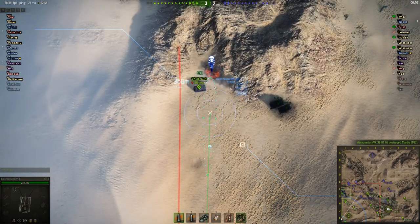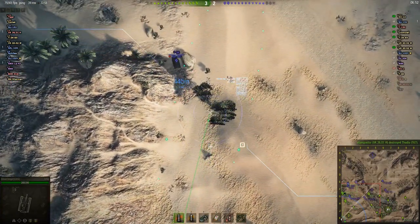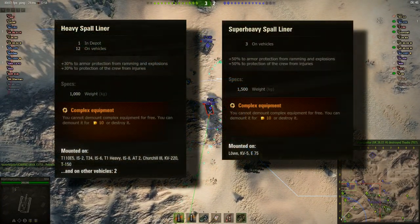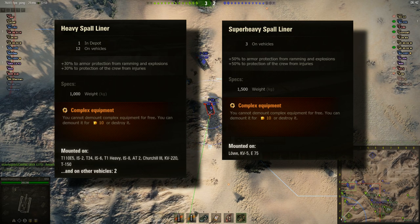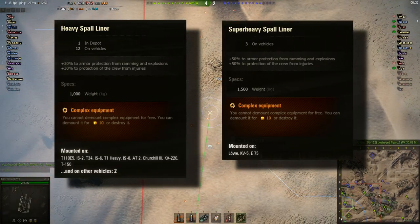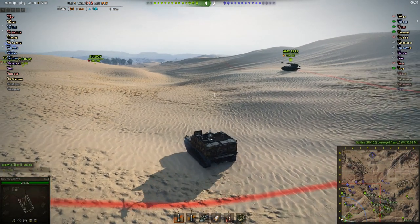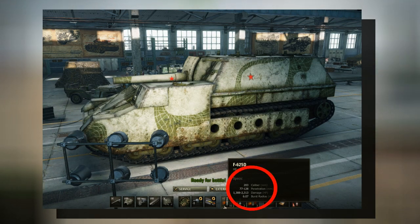Speaking of damage reduction, if you're driving a heavy tank or heavily armored tank destroyer, or even a slow moving heavily armored medium tank, you may want to consider equipping a heavy spall liner. A heavy spall liner provides 30% damage reduction against explosions, or 50% damage reduction in the case of a super heavy spall liner. And explosions are exactly what you get from artillery shells.